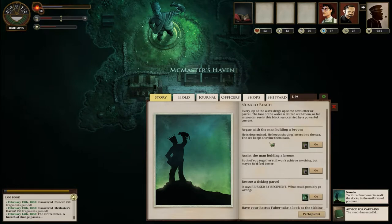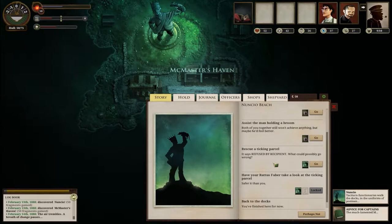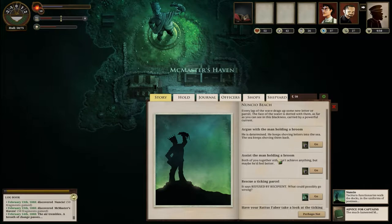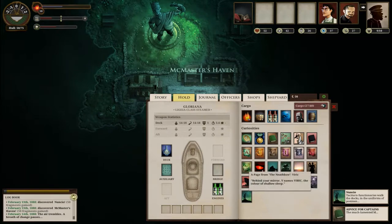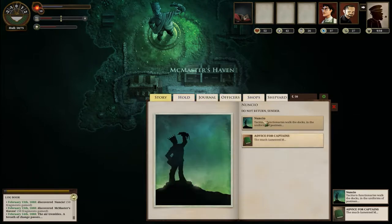Okay, we've got options here: argue with a man holding a broom, assist a man holding a broom, rescue a ticking parcel - used by recipient - could possibly go wrong. Oh, letters! Oh Nincio, wait a minute. Never mind, I have no idea, but he has letters - like one of these, maybe? I'm just making that up, maybe that's not what that was.